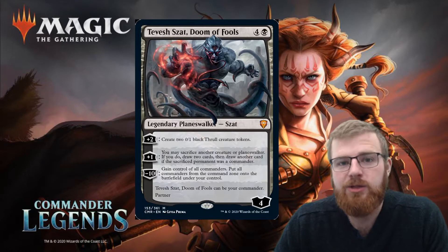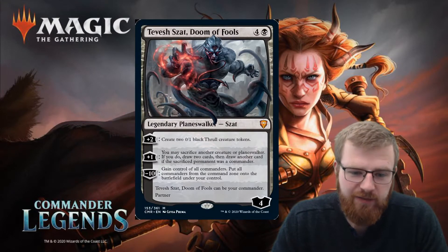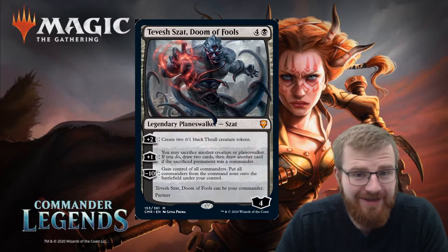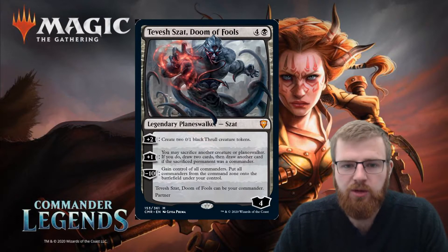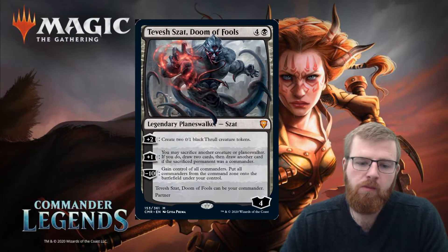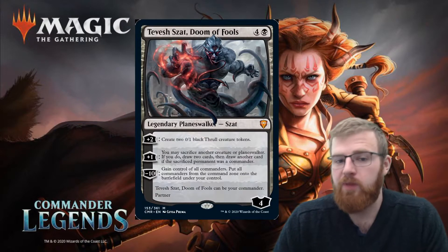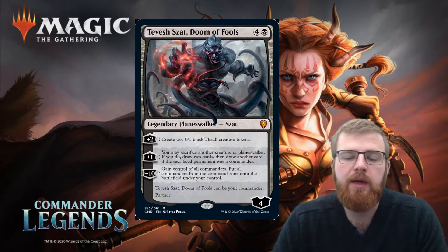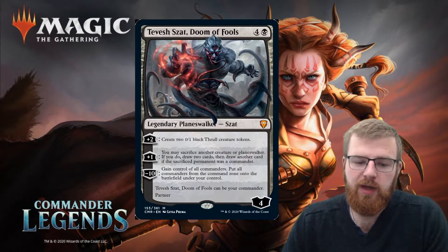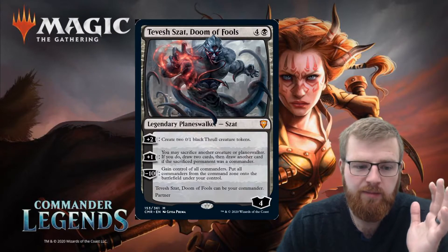Another extra layer, which is something we're going to see a lot in this set, is that Tevesh Zvat, Doom of Fools can be your commander and partner. So this can be one of your two commanders as is, or it can be one of two commanders if you need the color black within your commander deck. This is a great option to add to another different colored commander partner.